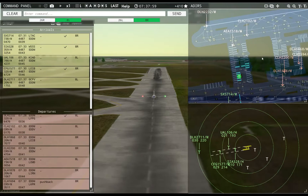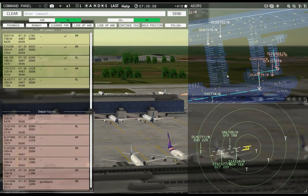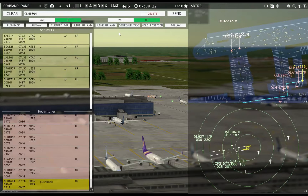Wish I could tell which gate they were going to sooner — I know it changes, but once they hit the ground I would be the one to pick that. Tower, Lufthansa 2711 inbound runway 8L. You're going to wait. Lufthansa 2711, runway 8L, cleared to land. Perfect — top one's out.